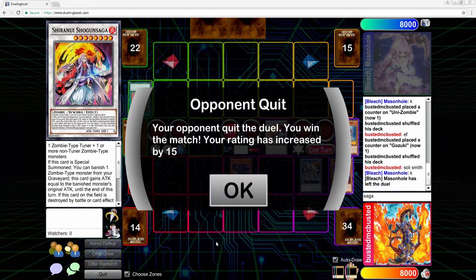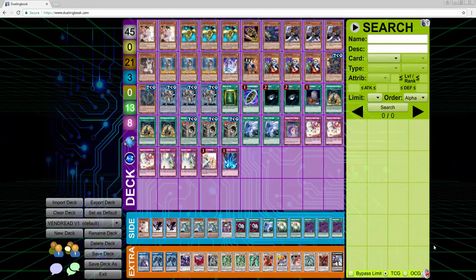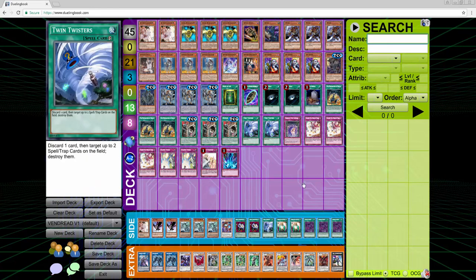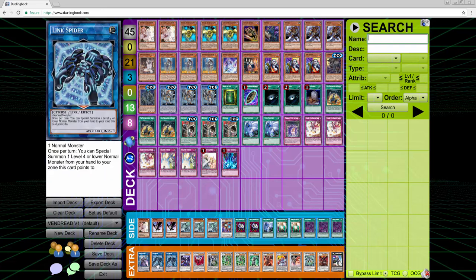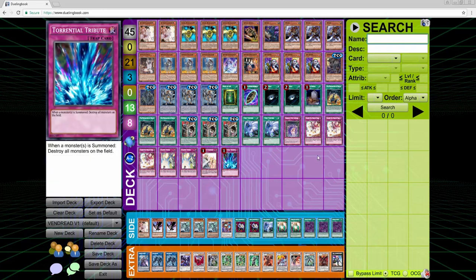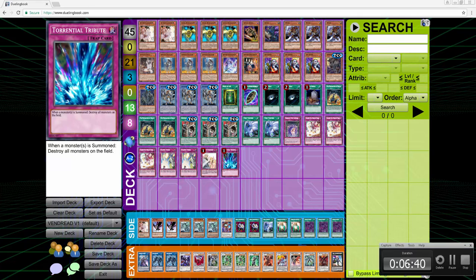That is game — he cannot chain Ghost Ogre to it. Moving to the deck profile: as you can see, I added the Gofus and Dark Holes. That's it for today — hope you guys enjoyed the video. Leave your comments below on what you'd like to see me add to the deck, or what changes you're making in your own deck. Thank you for watching, and if you'd like to support the channel, all I ask is that you click an ad. See you in a couple hours with the next duel!